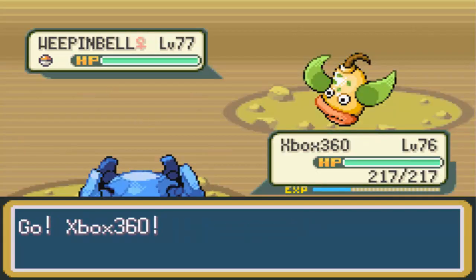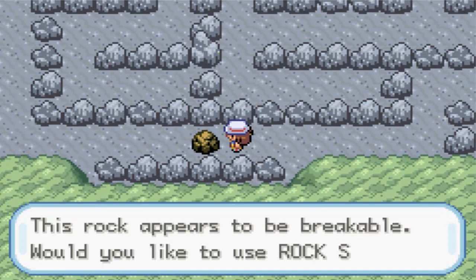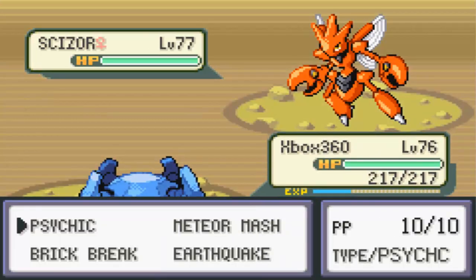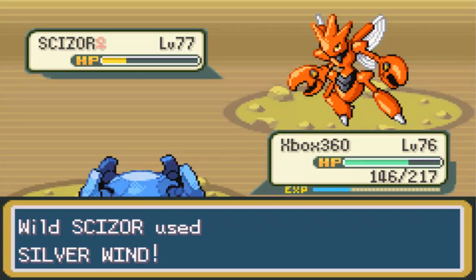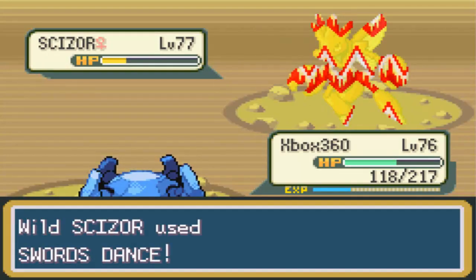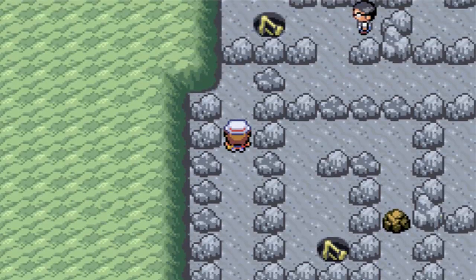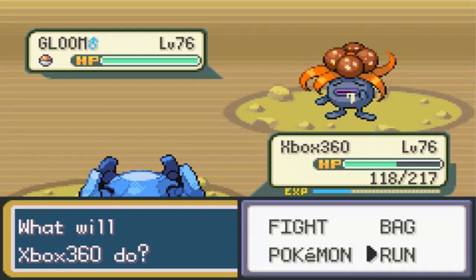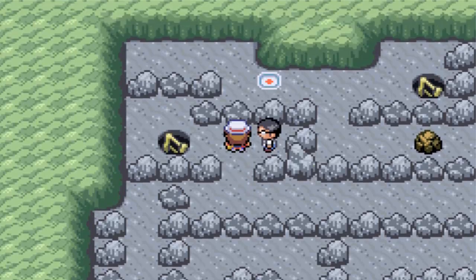Walking around the pathway with more Weepinbell in my way, and I do have extra repels so you guys can see that. Oh dude, a Scizor — they have Scizor in here! Let's go for Brick Break. Goes for Fury Cutter, Silver Wind is pretty chill. Let's go for an Ultra Ball — didn't catch the Scizor, goes for Swords Dance, I'm running away. So this rock you can break is a dead end. Guys, I'm gonna come right back whenever I actually get to the part we're supposed to go to because this is annoying. Alright, I found it — it was on the same path I was on.